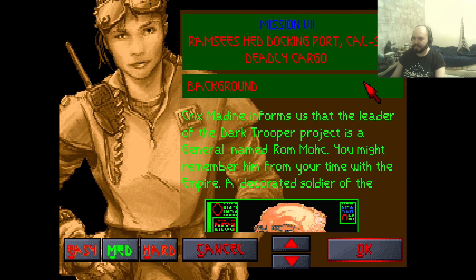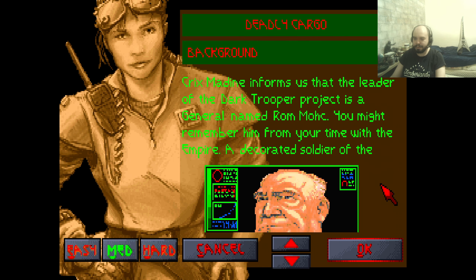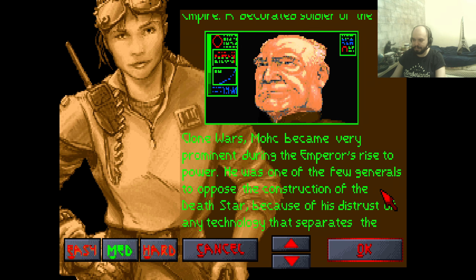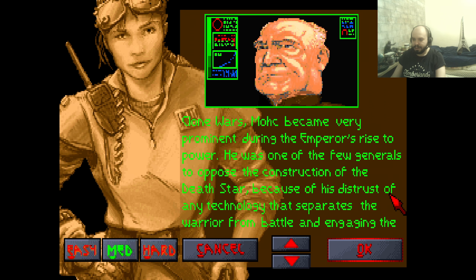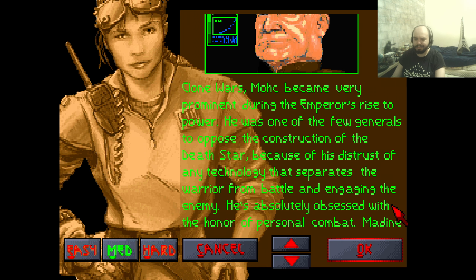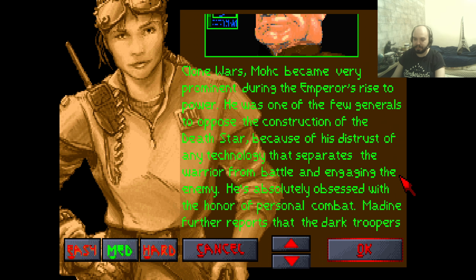Mission 7, Ramsey's Head, docking port called Seti, Deadly Cargo. The background is: Crix Maydean informs us that the leader of the Dark Trooper project is a general named Rom Mark. You might remember him from your time with the Empire. A decorated soldier of the Clone Wars, Mark became very prominent during the Emperor's rise to power. He was one of the few generals to oppose the construction of the Death Star, because of his distrust of any technology that separates the warrior from battle - even though he created the Dark Trooper, so that makes not a lot of sense, but okay.